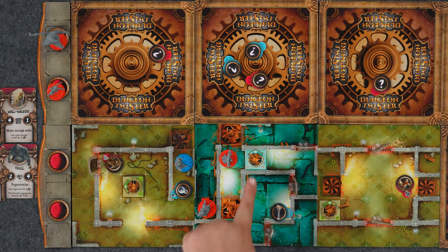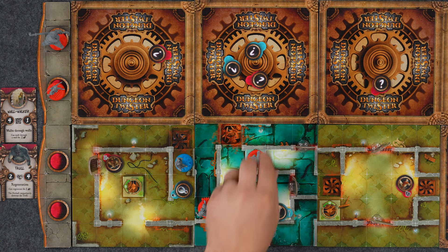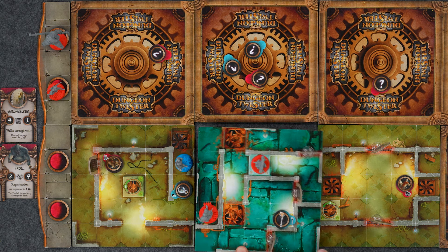If you land on a rotation gear, you can rotate the tile that character is standing on. This will give new ways to traverse the labyrinth as you try to escape and knock out your opponents.